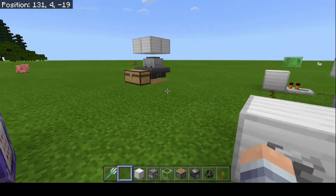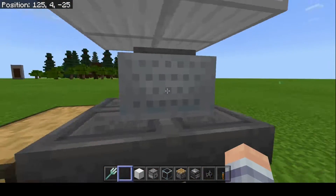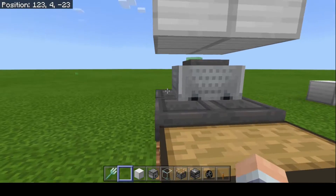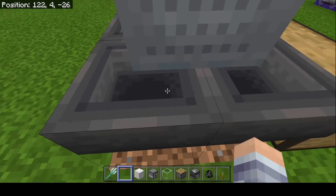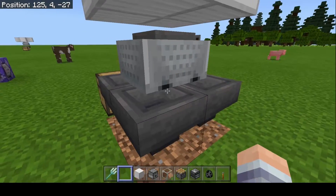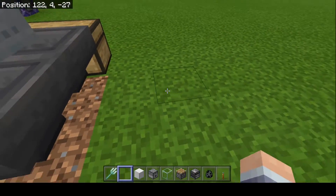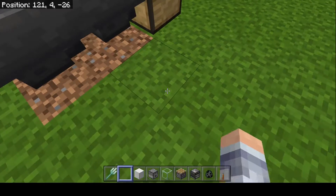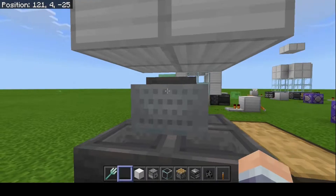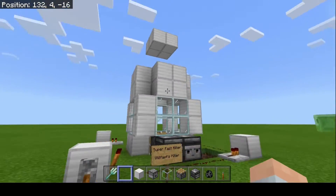To catch the drops from this you need to place minecarts carefully, otherwise you will not get all the drops. You can either put a rail and a minecart hopper on each side, or put one in the middle using glass panes. You place a rail down, push the minecart into the glass panes, then break the glass panes and it aligns perfectly in the middle.